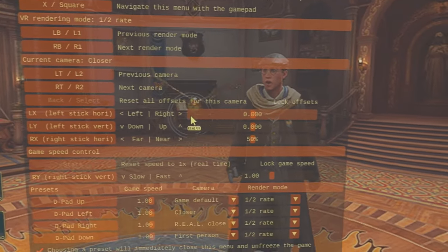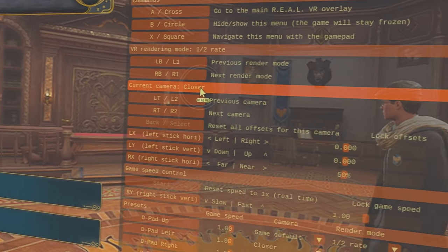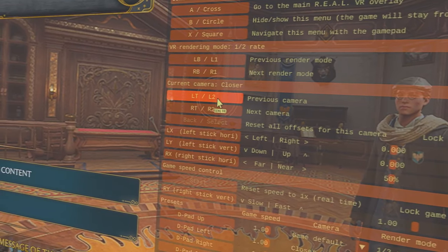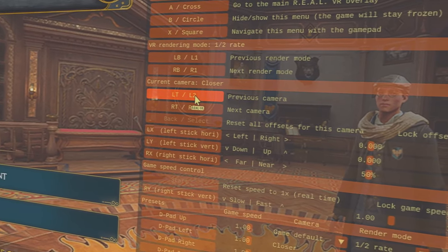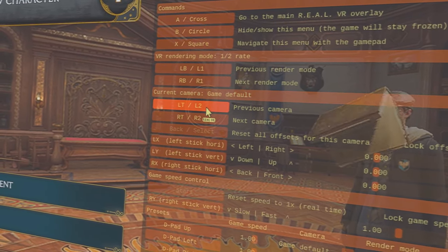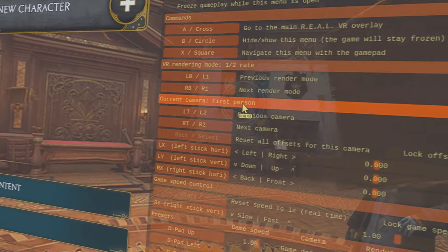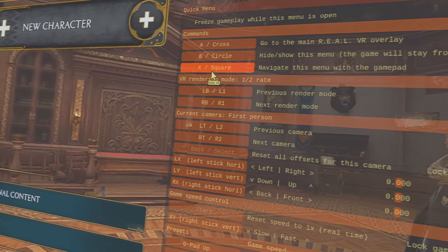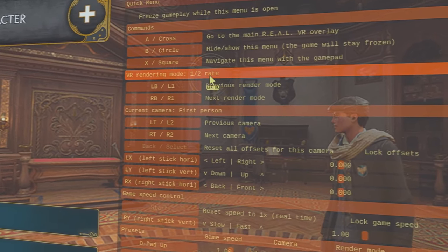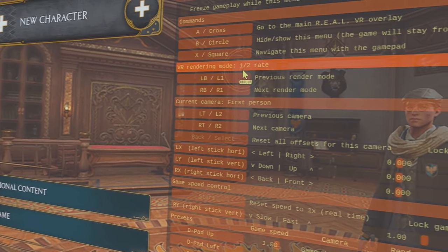This will pop up. First things first — Current Camera. This is set to Closer, so when you're playing the game you'd just be behind him. We want to go down and click Game Default, click it again, and you get First Person — that's what we want.